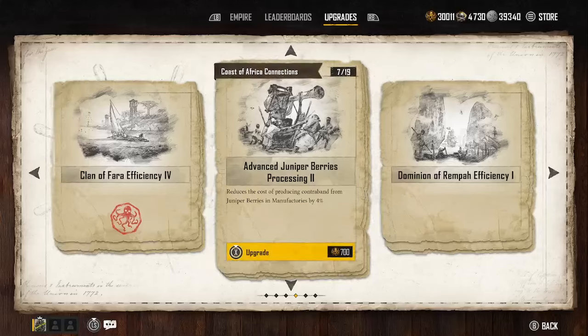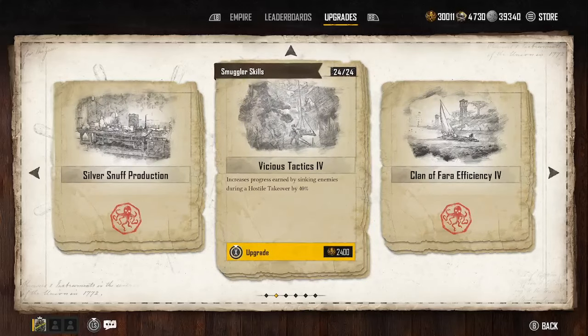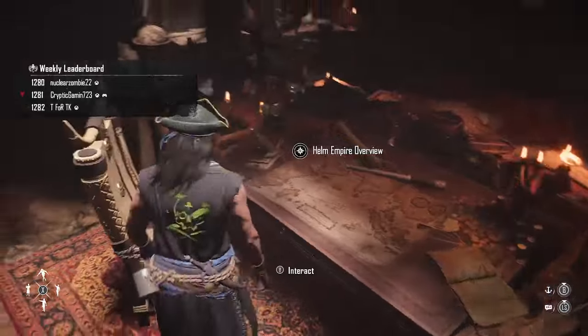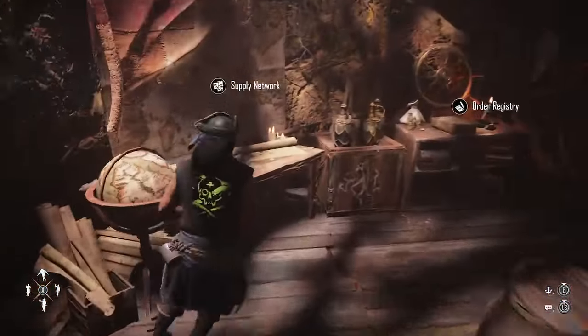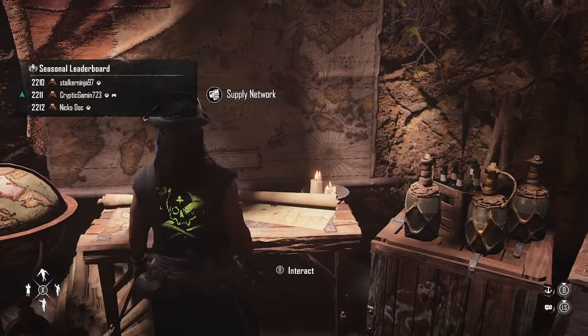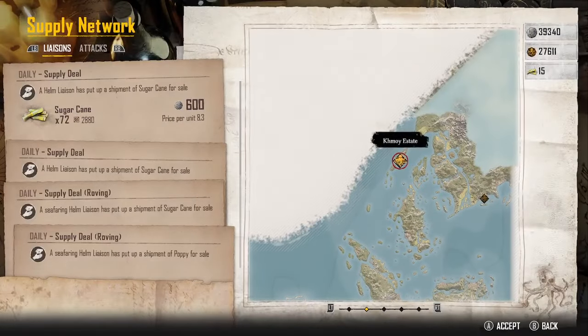That was going to be for the Red Aisle connection. We're going to go ahead and finish the smuggler skill. What this is going to do is - most of these contracts that you can pick up over at the Order Registry and even the Supply Network - you will see that some will get cheaper, some will have more pieces of eight available when you get it, and it's also going to help with those helm materials that you pick up.